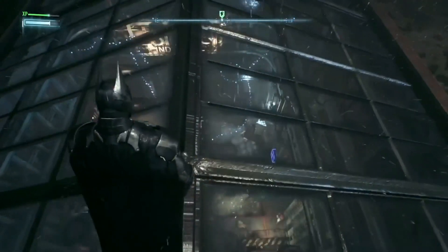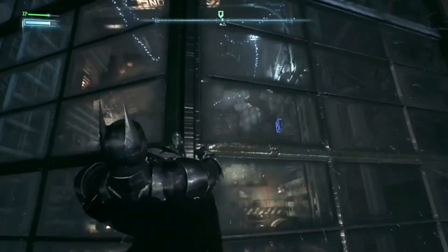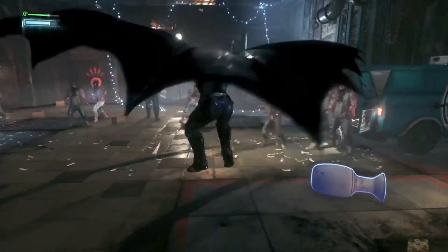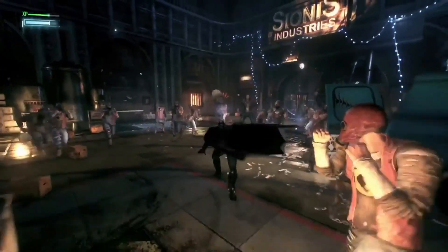So you as Batman are going to try and infiltrate and join up with Nightwing inside the cache to take out the enemy. We'll make a classic Batman entry straight through the ceiling and then seamlessly straight into combat.